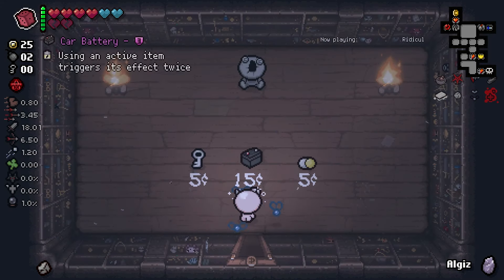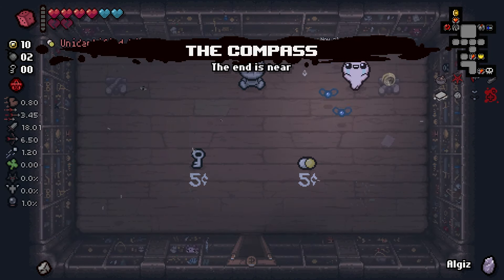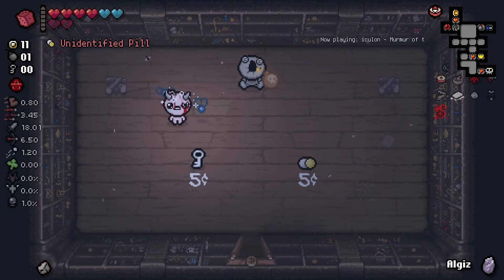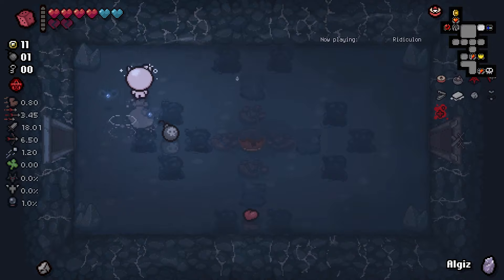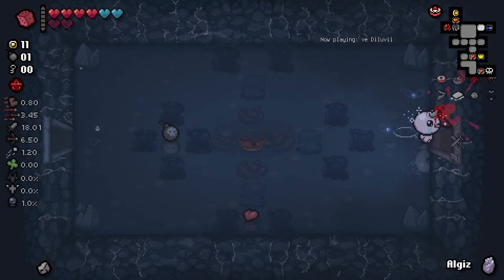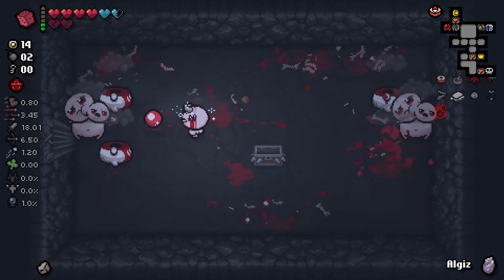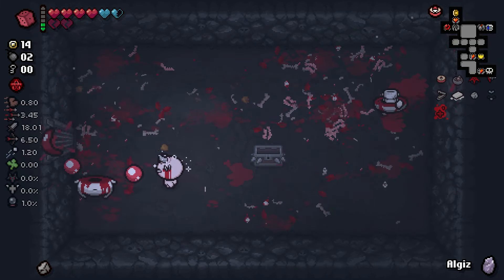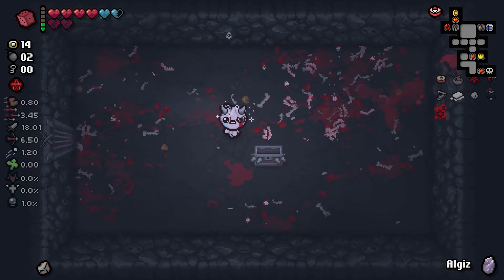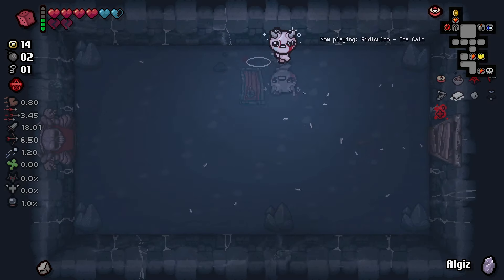Car battery - I am going to roll this for compass, I think that's worth it. No nickel, what a shame. We might get some more money from this. Cool guys do not actually look at explosions - it's in the contract, it's in the guidebook. Extra key is always nice - we're chilling, we go next.